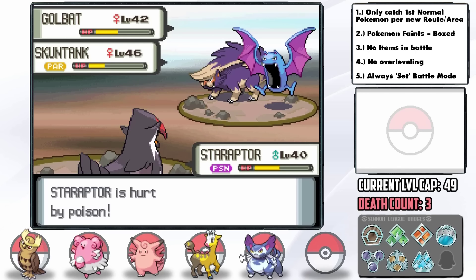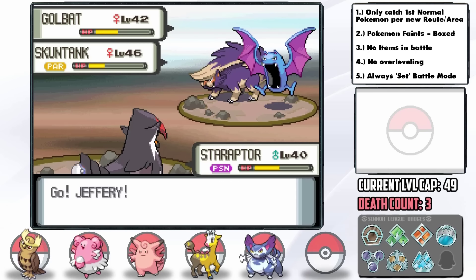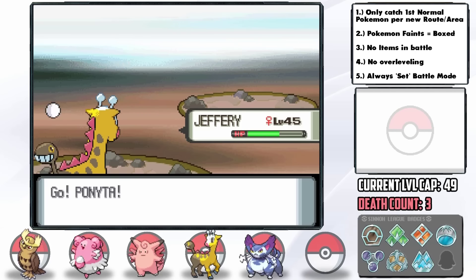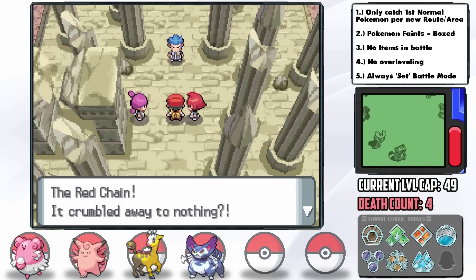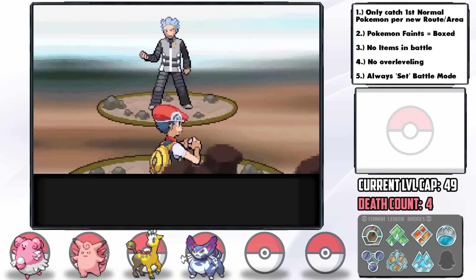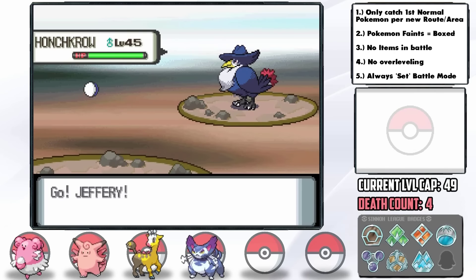Poison Jab doesn't even have a high critical hit ratio — how? Hooters goes down. From there Jeffrey is thankfully able to handle the rest, but that was a brutal loss especially since Noctowl had Reflect. In Diamond and Pearl you're sent into battle against Cyrus right after that double battle with no opportunity to leave. He leads with Honchkrow and since we led with Jeffrey against the Commanders we have to send him in here — thankfully Thunderbolt with the Magnet item is indeed a one-hit KO.